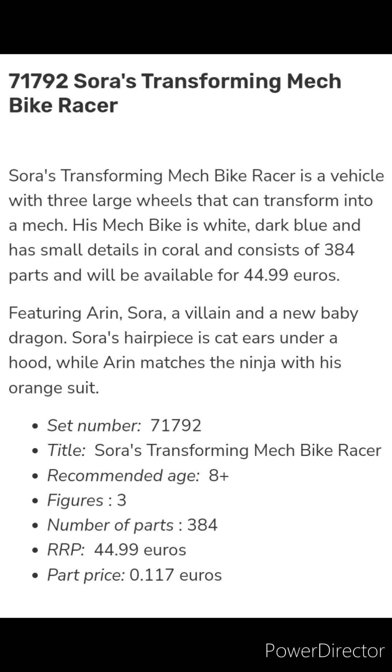Set 71792, Sora's Transforming Mech Bike Racer: a vehicle with three large wheels that can transform into a mech. The mech bike is white and dark blue with small details in coral, and consists of 384 parts for 44.99 Euros. It features Aaron, Sora, a villain, and a new baby dragon. Sora's hairpiece is cat ears under a hood, while Aaron matches the ninja with his orange suit.